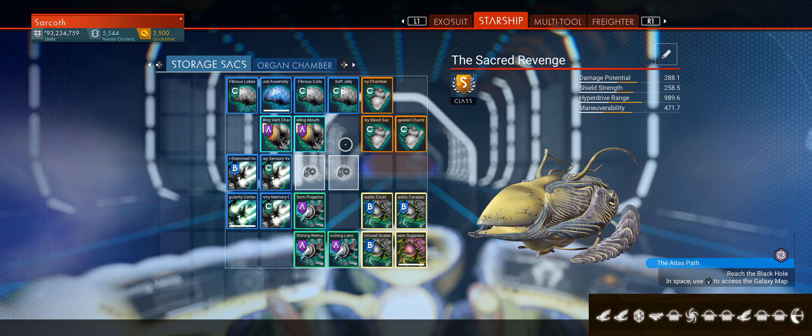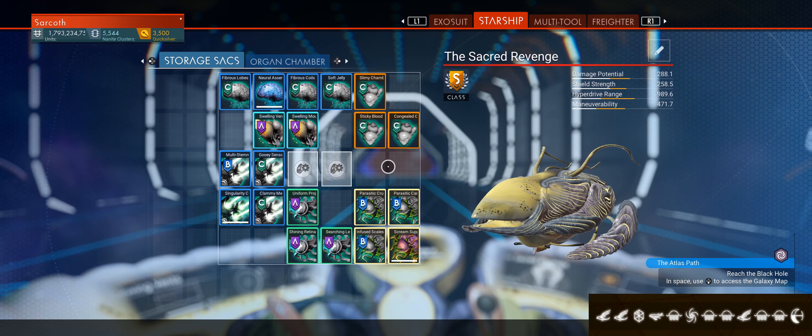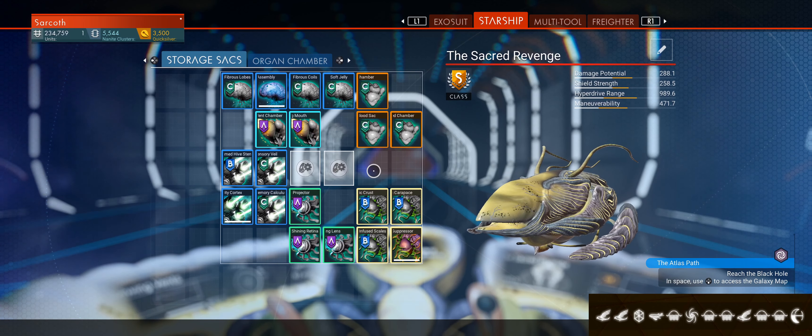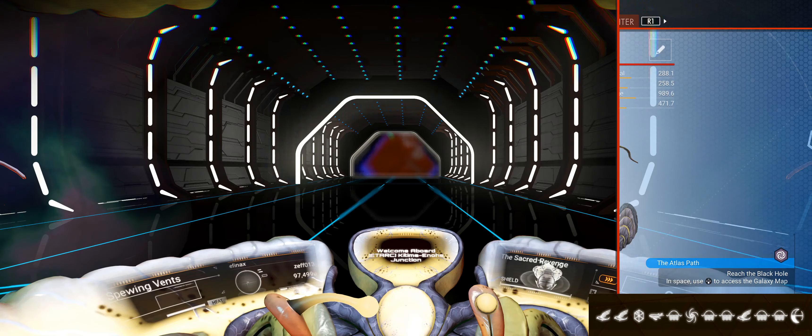I want to thank Tempest Funk for telling me that information. I did not know that you could double up on all upgrades. Basically each ship can have six, as long as you put three in three — three in the Storage Sacks, three in the Organ Chamber.